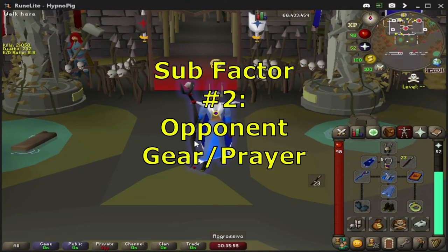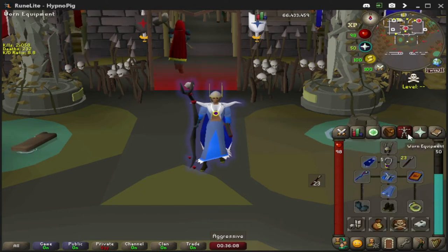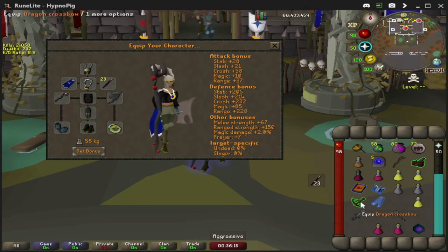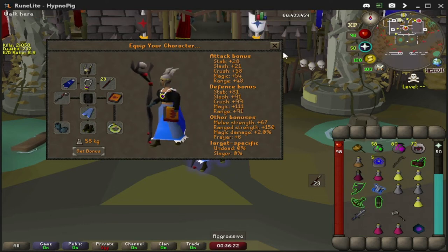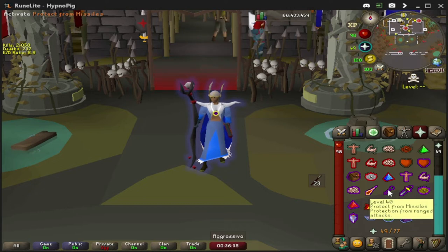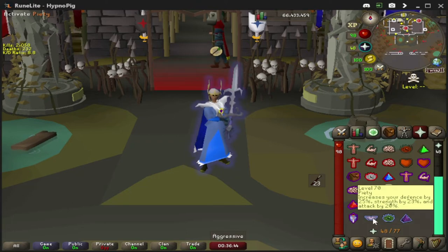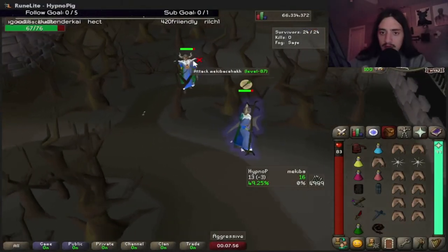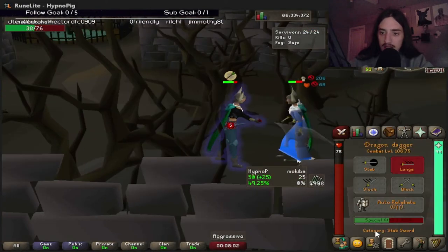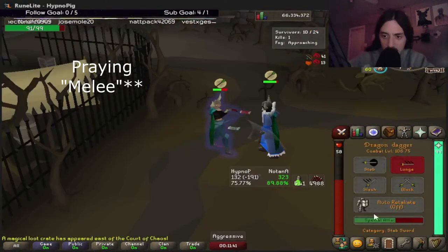Other sub factors are what gear your opponent is wearing and what prayers they're praying. If your opponent is wearing mage gear, mage gear tends to be very squishy in comparison to tank gear like range and melee gear — so when you see your opponent rocking mage gear, oftentimes you're going to want to go in for the special attack. Same with prayer: if you see your opponent camping protect from magic it might not be a bad idea to go for the special attack because you might catch them off guard. Here are some clips showing the consequences of keeping your mage gear on too long — if you're not praying mage and have mage gear on, you're just asking to die and get special attacked.